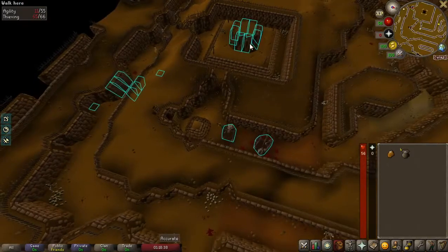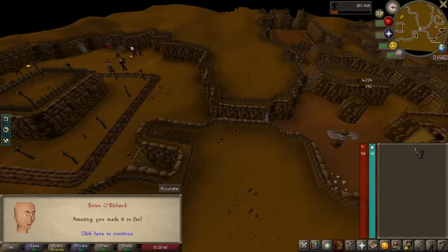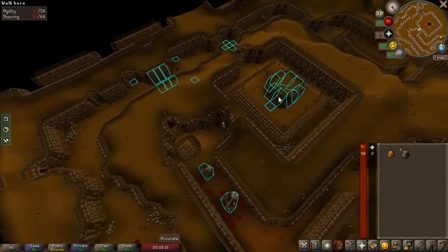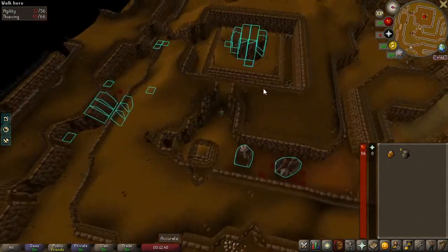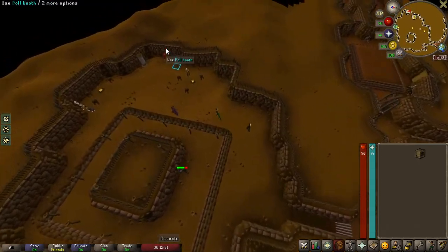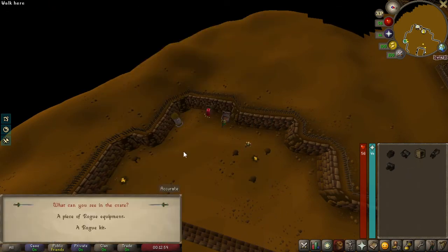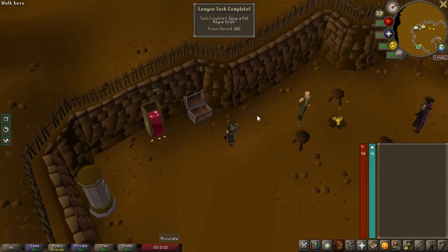Hopefully the last one here. Last piece. Hopefully the last piece — nope. Hopefully the last one here — yes, finally! I'm going to go check the bank to make sure I pick the right one. I think we just need the gloves here. And when we equip this — there we go, full rogue outfit. It took about two hours, but that's not too bad I guess.